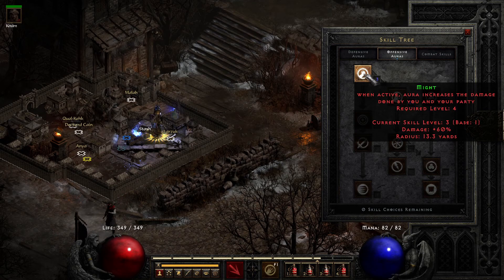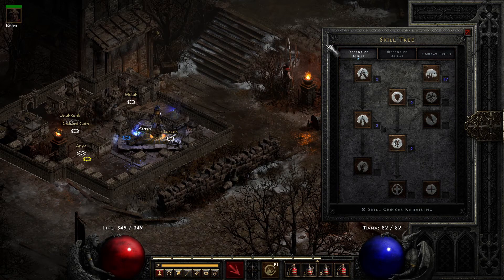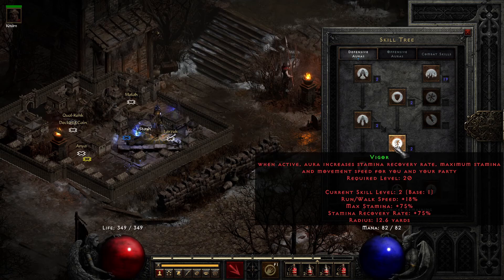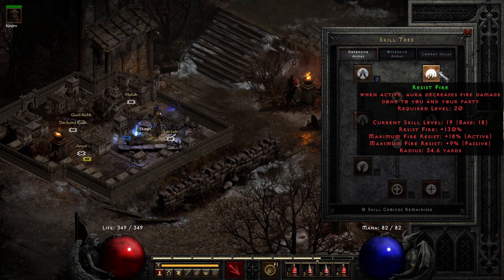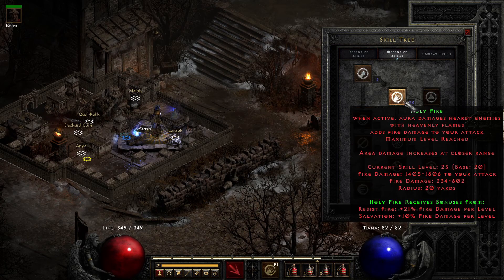Skill-wise it's a very simple build. You need one point in Might to open up Holy Fire, then everything goes into Holy Fire. At some point I activated Vigor, and everything else has gone into Resist Fire. Once that's done, I'll put everything into Salvation to work on the synergy.